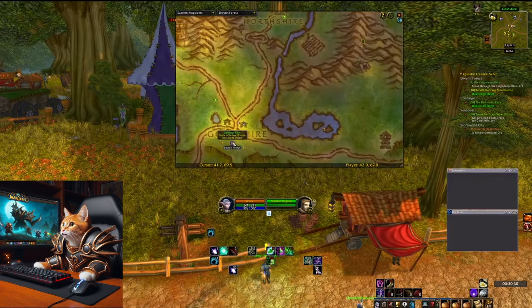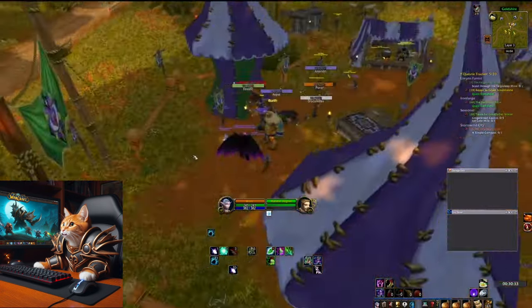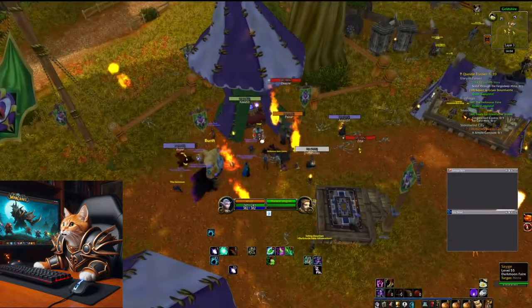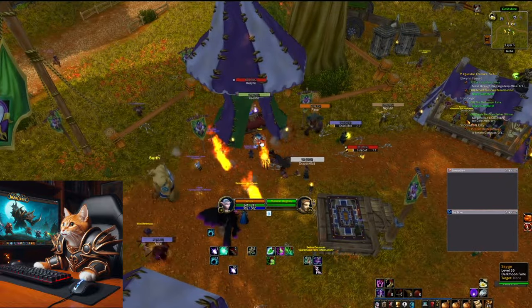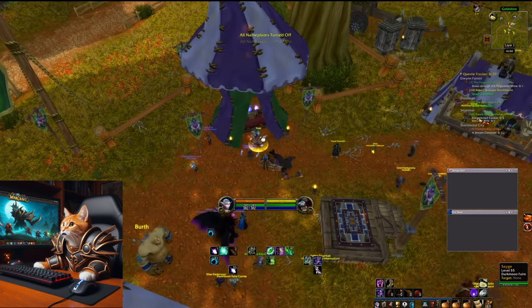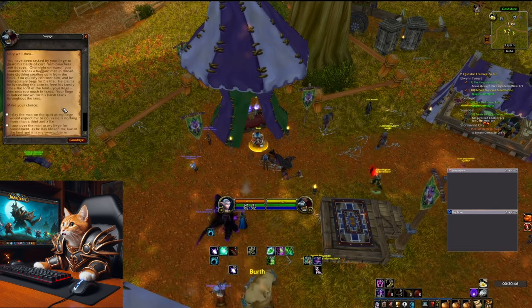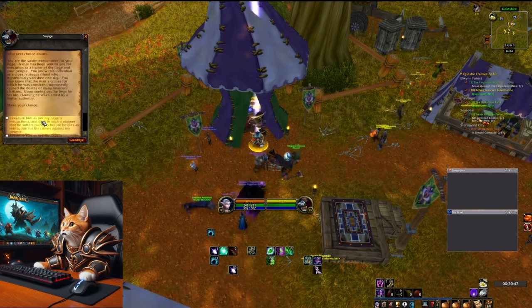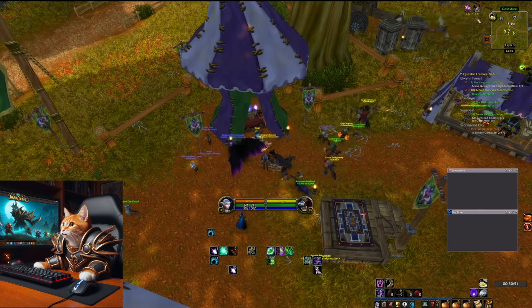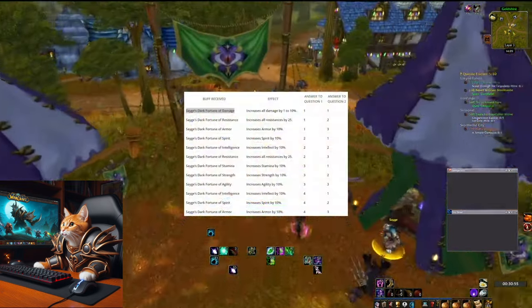The third buff you can get is from Darkmoon Faerie. It will switch between Elwynn Forest for Alliance and Mulgore for Horde. The Darkmoon Faerie is active for 6 days, disappears for about 8 days, and reappears again at the opposite faction side. Here you can get either Sayge's Dark Fortune of Damage for DPS, which increases damage by 10%, or a stamina, armor, or resistance version for tanks, or intelligence or spirit for healers. Each one increases your stats by 10%. All necessary answers for the different buffs are shown on screen.